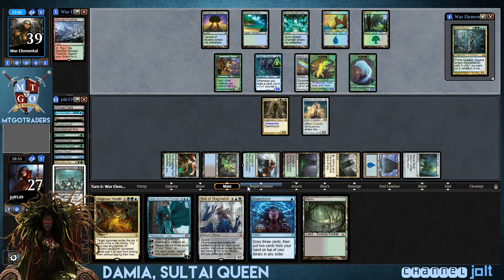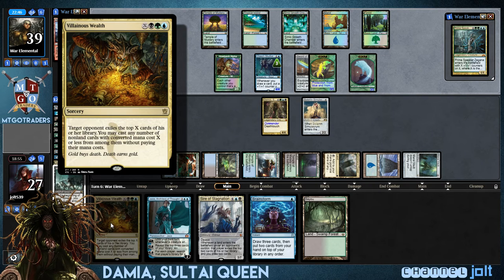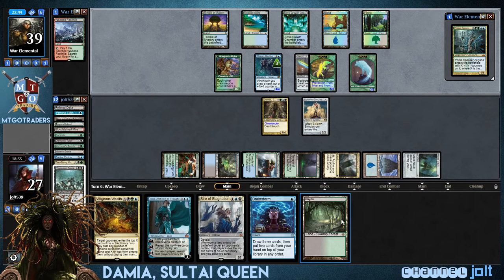Now, as far as firing off the Villainous Wealth, we're looking at — assuming three right here — 1, 2, 3, 4, 5, 6, 7. Seven off the Bayou. You kind of want to get Villainous Wealth to about ten. That's about a sweet spot right there — get it to about ten.